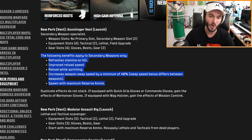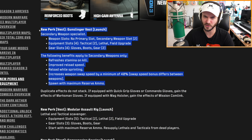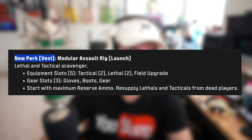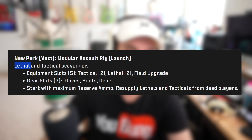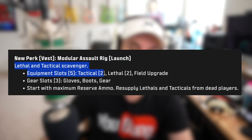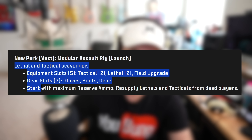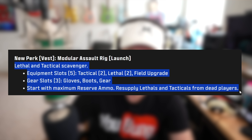The Gunslinger Vest honestly sounds pretty broken, but you have to keep in mind you must be using a secondary weapon to get those benefits. If you're planning to use a really OP pistol build, a launcher build, or even melee weapons, this could be a really solid vest. Next up is the Modular Assault Rig, also available at launch — you spawn with two tacticals, two lethals, your field upgrade, three gear slots, maximum reserve ammo, and resupply from dead players.